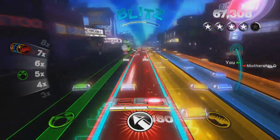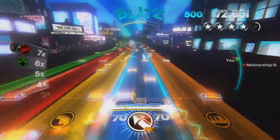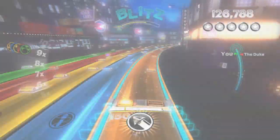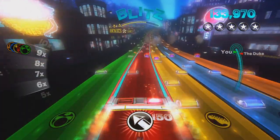Like blast notes, flame notes are launched when you hit a purple gem that appears randomly on the track. It spawns flame notes further down the track, and each one you hit gets you extra points. You get bonus points for each flame note you hit, and really skilled players can rack up huge scores by hitting a bunch of them in a row.